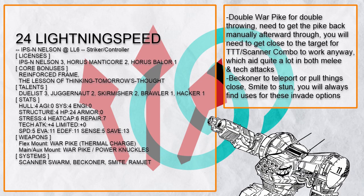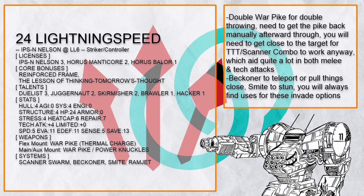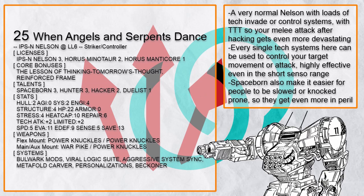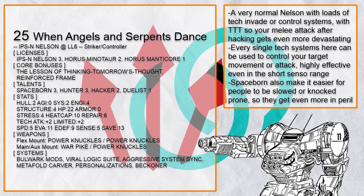This is 'Lightning Speed,' a hack and slash Nelson build with lesson of TTT and scanner swarm to chain both tech and melee attacks, using beckoner summon to pull them close and smite to stun them, making them an easy kill. This is also another TTT core bonus Nelson, using viral logic and aggressive system sync to control your target's movement, or pull them close with meta fold carver or beckoner before slashing at them. Spaceborne 3 even somewhat combos into this as it gives plus 1 difficulty to checks or saves involving slowed and prone, and hacker 2 is actually quite helpful for anti-tech control with hack slash invade option, which just plain makes your target unable to use tech action unless they reboot — quite devastating if it hits, say, a witch. Good luck doing nothing when everyone is trying to kill you.